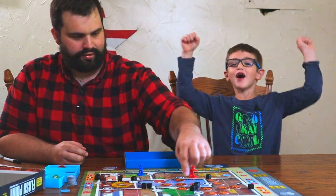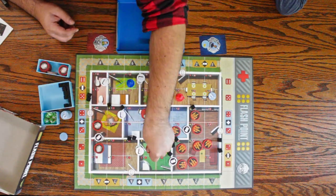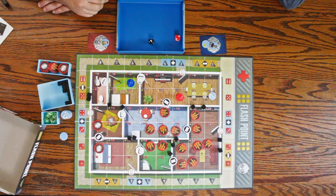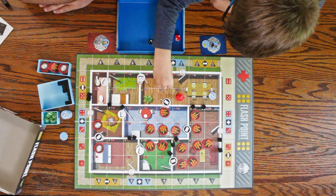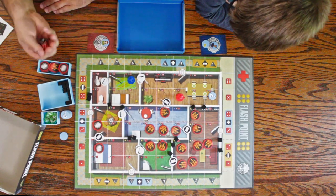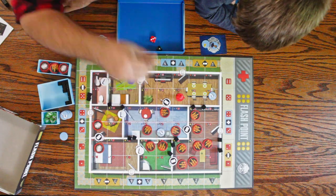So we have a new door blown open — unfortunately right next to another door, so that doesn't help us. There's going to be a fire here. Today it's the living room giving us a hard time. One, two, three, four — and before I do that, I forgot to roll for the new person: three and four — right in the middle of the lion's den. Now it's your turn. Wait — we only have two point-of-interest tokens out.